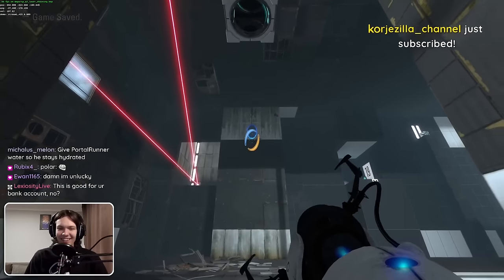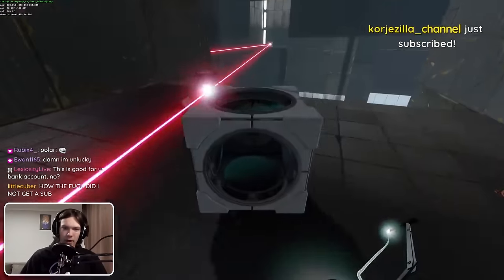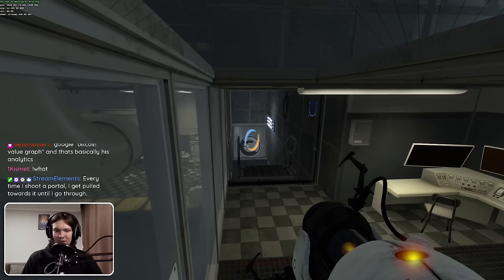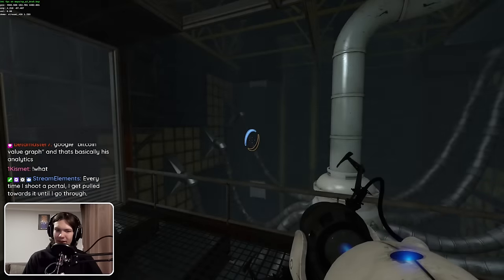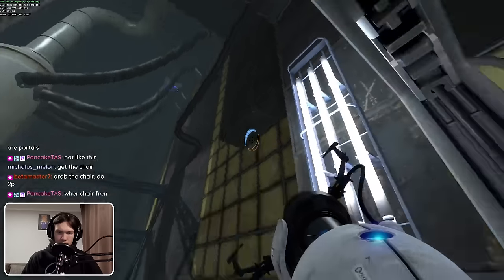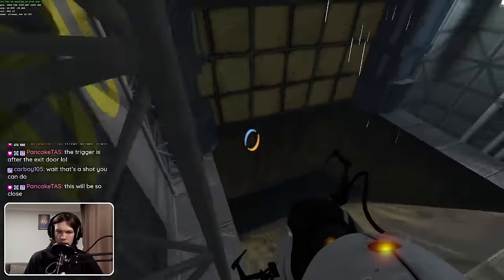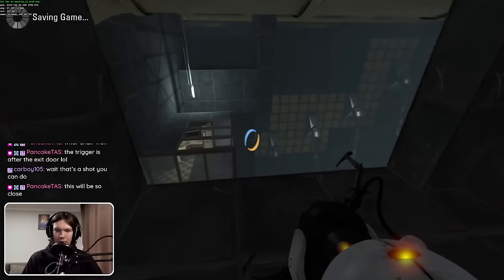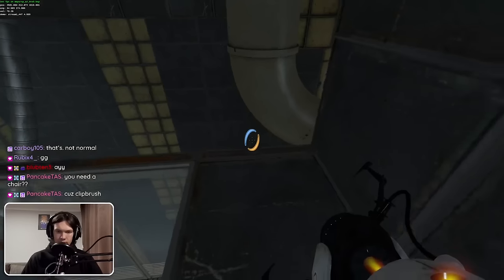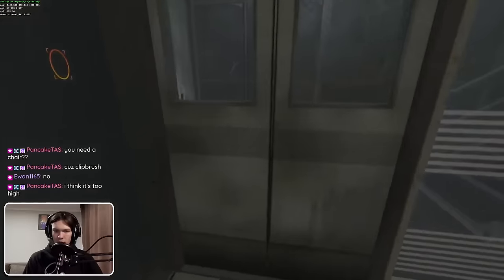Orange portal! There we go. I just realized this isn't good — this is not going to work. I have another idea. Strafe, strafe, strafe, strafe — there we go. Going closer gives me more vertical velocity. Can I make it to that? This is good. And then we just go to the door. Nice.